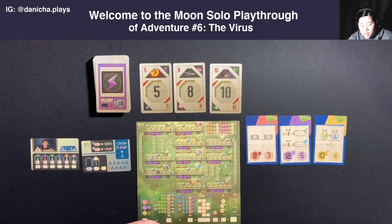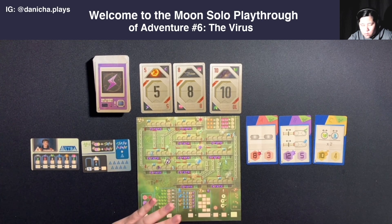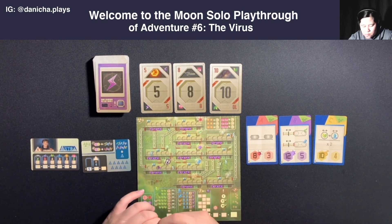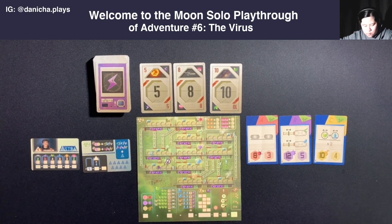The virus will be interesting. You activate a virus by circling it, and the virus can only be activated once per turn. Once a virus is activated, you propagate - and that's in the later phase. Let's just continue playing here and we should be good to go.